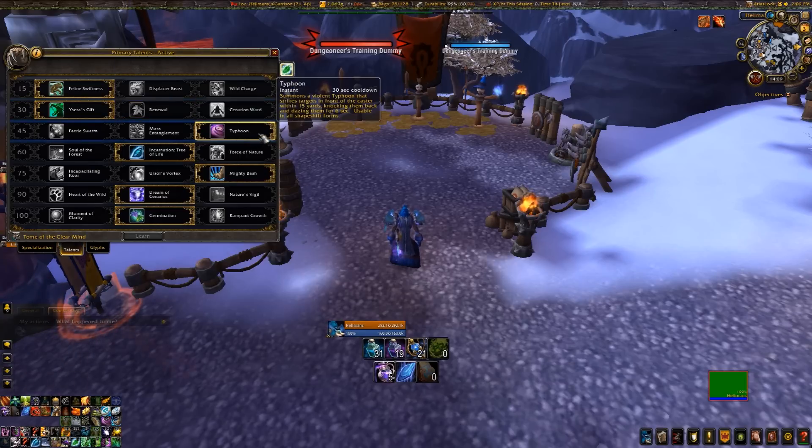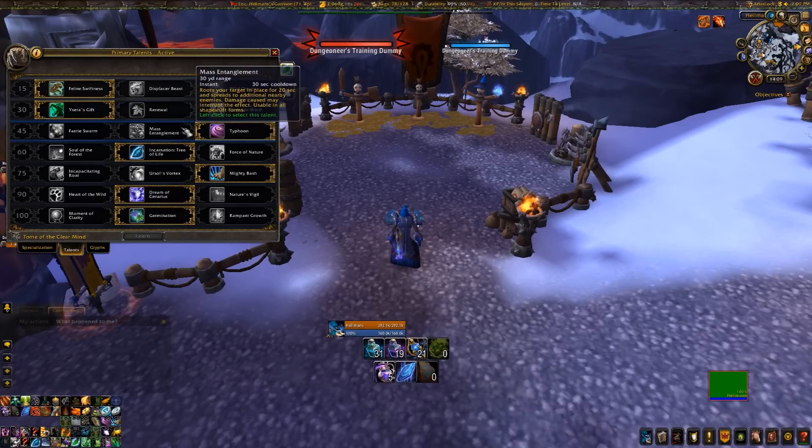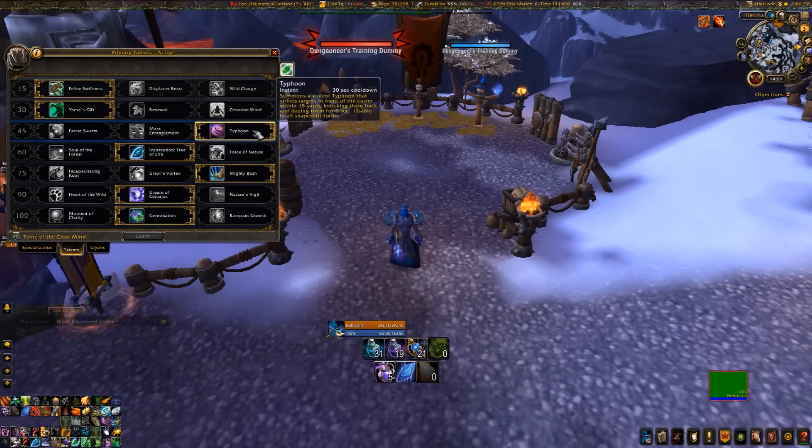Level 45: generally you're going to take Typhoon because it can be used as an interrupt and repositioning skills are very good. Maybe if you're in the Auchindoun dungeon on the last boss with the Infernal, you can take Mass Entanglement so you don't have to cast Entangling Roots on him. But most of the time, you're going to take Typhoon because you can use it as an interrupt.